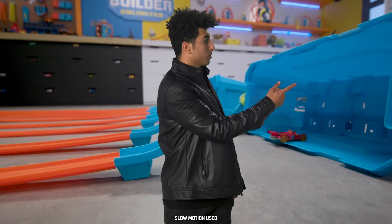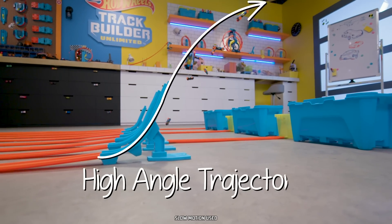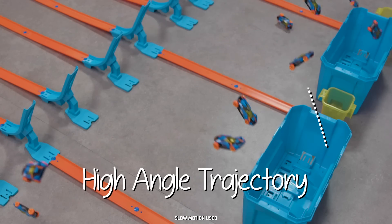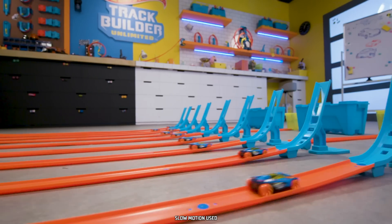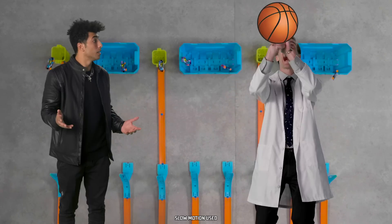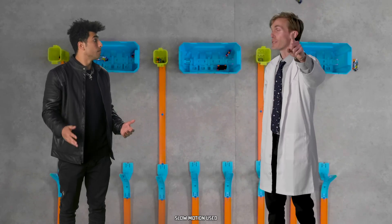Like skipping a rock on water. While the triple loop tall ramp has a high angle trajectory — the car goes high in the air. This ramp is good for trick shots where the car needs to go high but arc back down, like shooting a basketball. I swished! That was a swish.